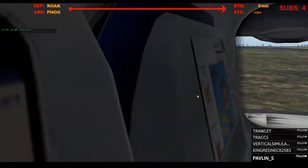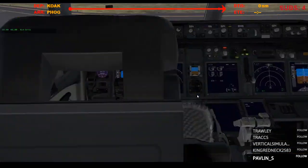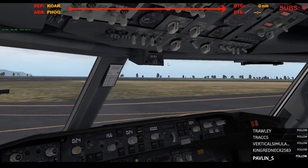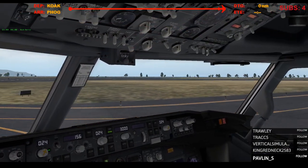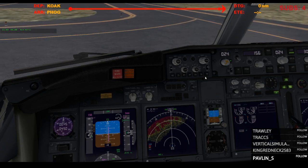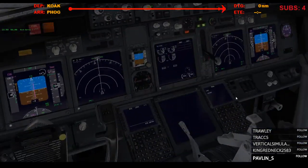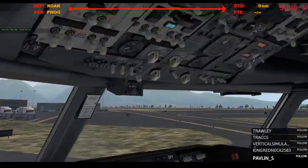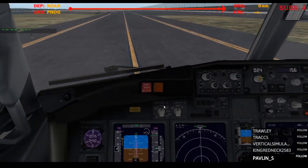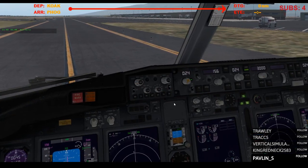Alright, let's get cleaned up here. Speed brakes, flaps. Alright, where are we going? Left on to Alpha. Strobes and wing lights off. Auto brakes off. Airports, terrain. I think that's about it. Grab these real quick. Made her down. Ladies and gentlemen, welcome to Kahului, Maui, Hawaii. Bye.